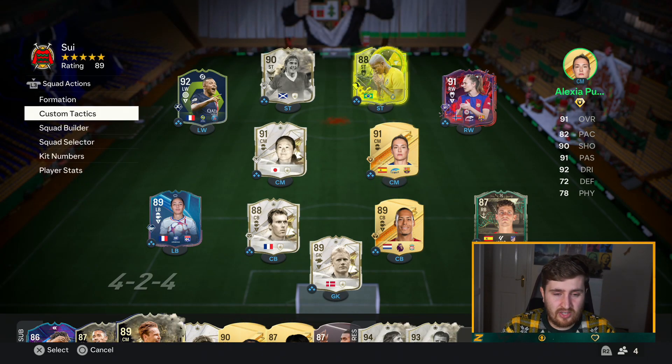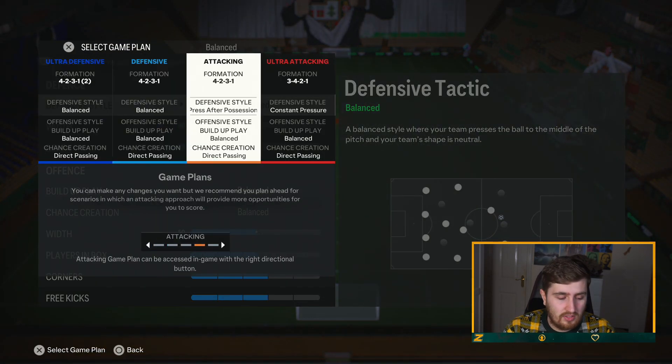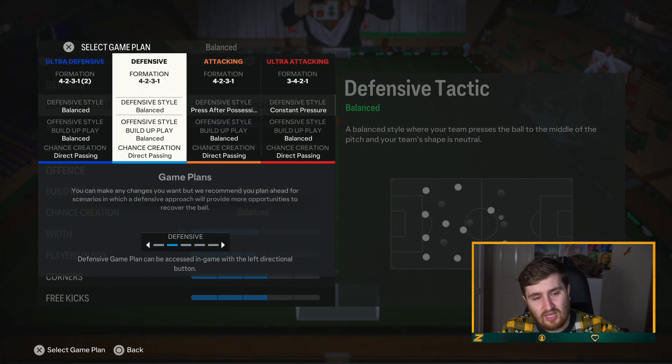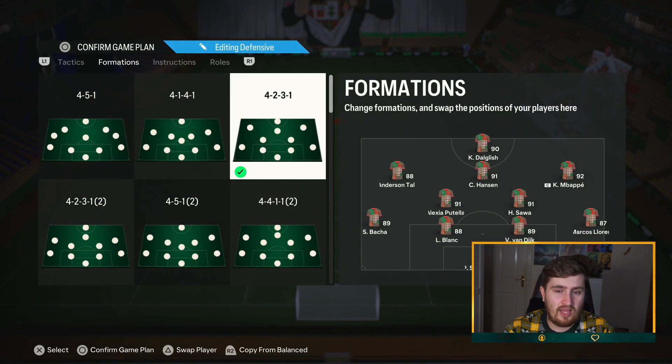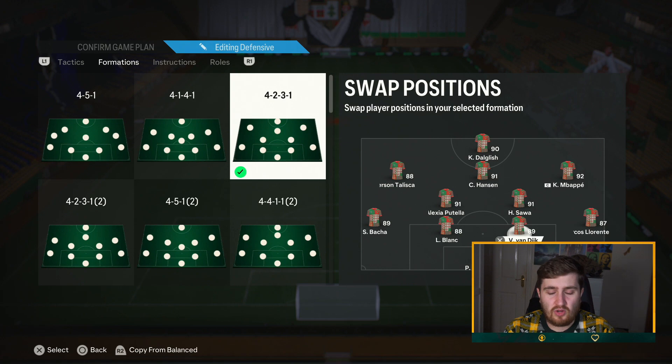Here we go with the custom tactics. As anyone who watches my custom tactics videos knows, I tend to have two versions. I have one that I start with and it's nearly always the more balanced style - that's generally the better way to start a game. I don't think you want to go too all-out and then press after possession loss. I'll explain that more when we get there. The 4-2-3-1 is defensively very solid, keeps the ball really well, and has players all over the pitch.